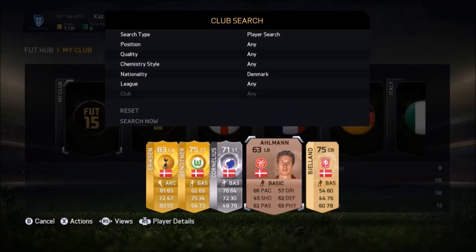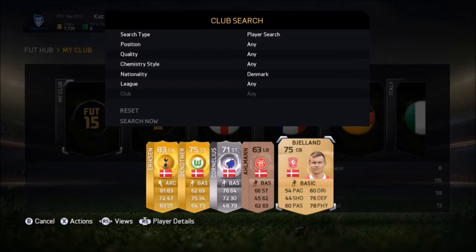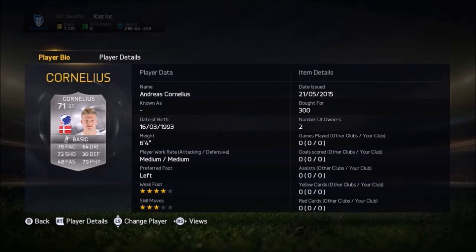If you continue the pattern, going back to Ericsson as 6, Ericsson will be 101, then Bentner 102, 103, 104, 105, 106, 107, 108. So the player we're going to be using is Andreas Cornelius. He used to play for Cardiff and I actually really quite like this guy. I bought him a long time ago, but I actually just bought him because I saw him on the market and he turned out to be Danish.